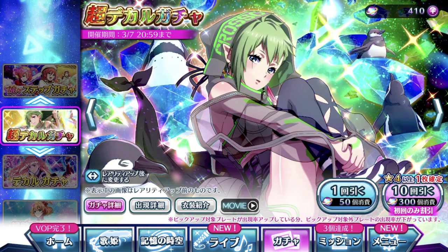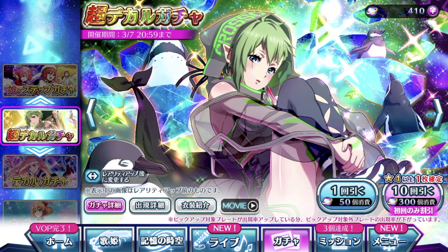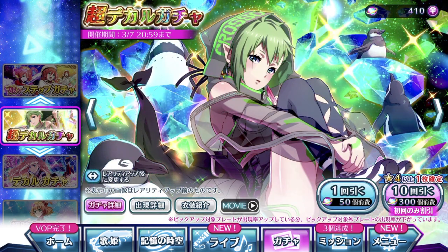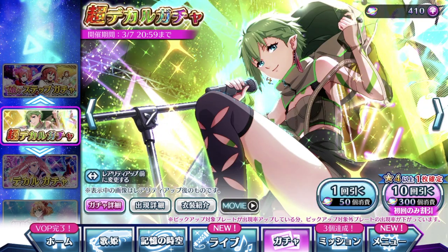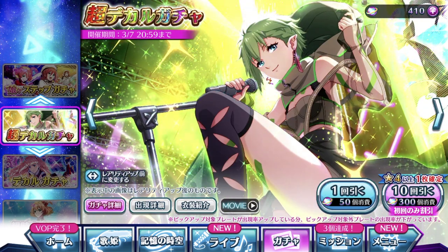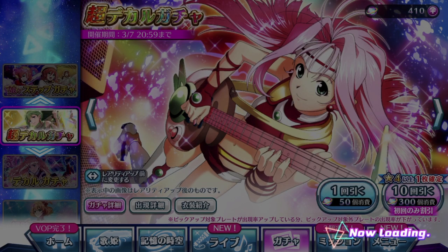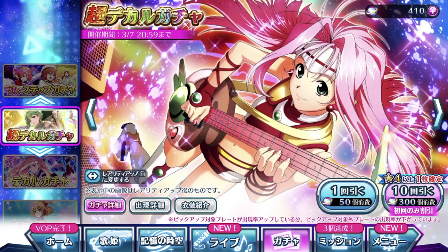I still prefer Reina's pre-evolved image over the evolved version because of the penguins. The penguins are just that important. Alright, so let's take a look at the most important episode plate for the month, which is OS Animated 7 Star. Not you, Milane. Go away.